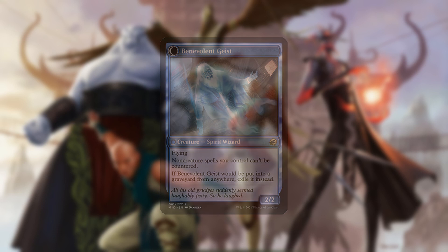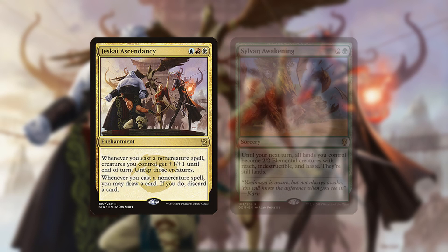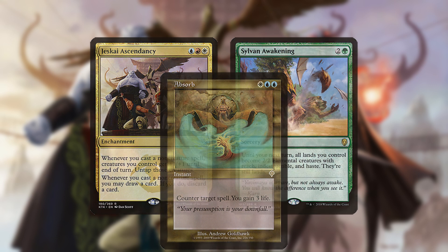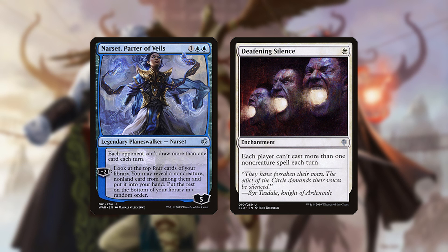The deck's biggest weaknesses are failing to find Ascendancy or Awakening fast enough and counterspells, since the opponent only has to counter one of those cards and the deck folds. Cards like Narset and Deafening Silence are also huge problems since they can completely stop combo turns.